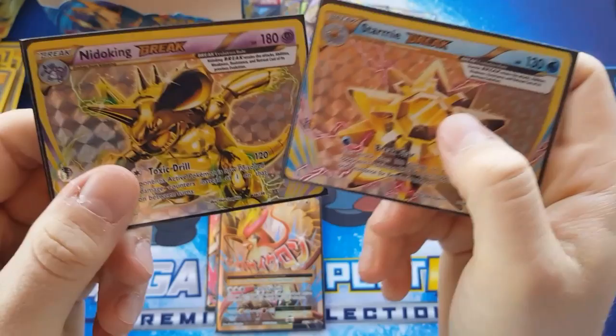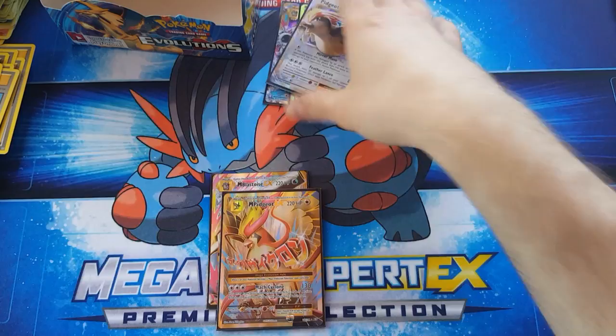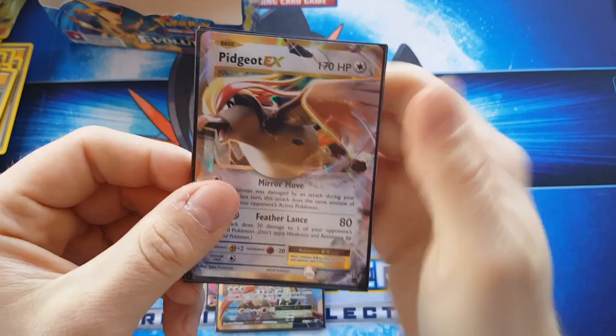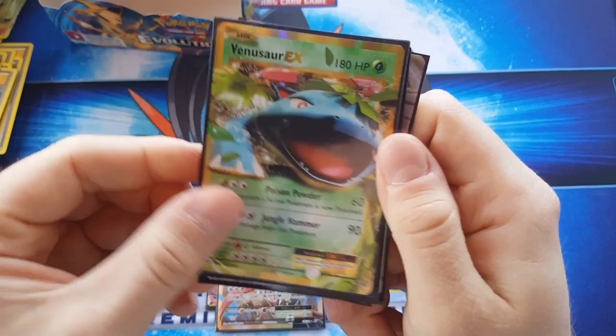These are my least favorite cards — the BREAK cards: Nidoking's probably my favorite BREAK, Nidotower are pretty good too, and Starmie. Then for EXs: Pidgeot EX, Venusaur EX, Mega Blastoise, Mega Pidgeot EX. And then for the full arts of course we've got Mega Pidgeot EX.